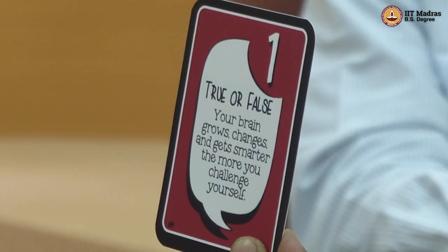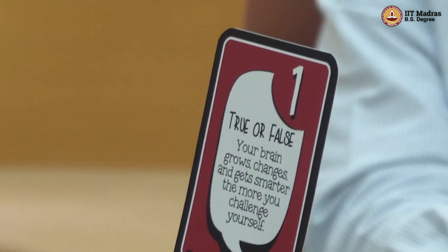Neither the number nor the color is matching, so I have to take one card from the draw pile. The number is matching — it's a true or false card. 'Your brain grows, changes and gets smarter the more you challenge yourself. True or false?' I think this is true. I have experienced this personally — the more we challenge ourselves, the brain starts working smarter and making greater connections, and the learning actually deepens.